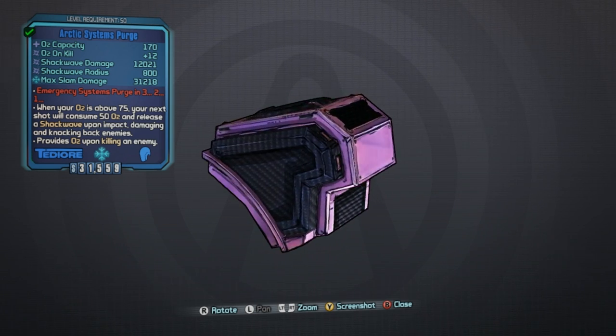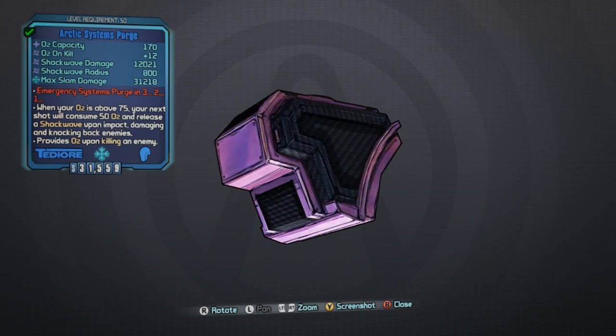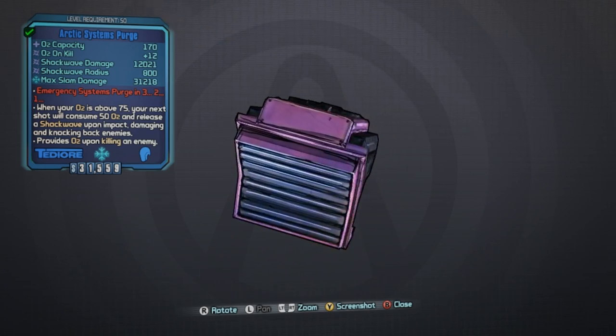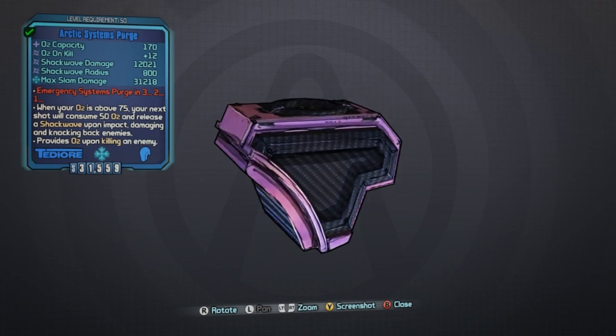What's going on guys, Killer Six here with episode 5 of my unique items guide in Borderlands: The Pre-Sequel. Today we're looking at the System Purge. At level 50, the stats on this O2 kit are as follows.